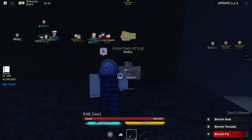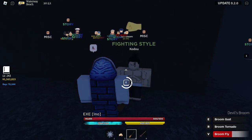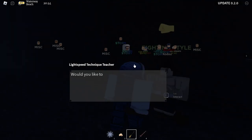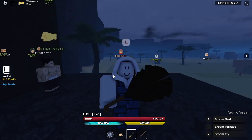Here we go — this is Kido and it's another fighting style. Go ahead and talk to Kido and you should be able to get yourself the Lightning Speed Technique style for 600,000 yen.